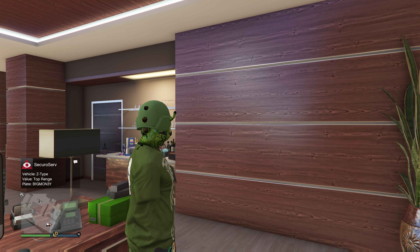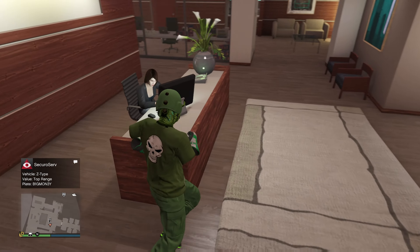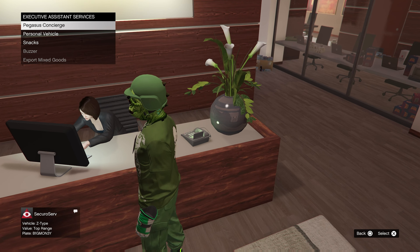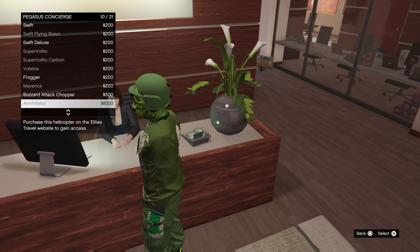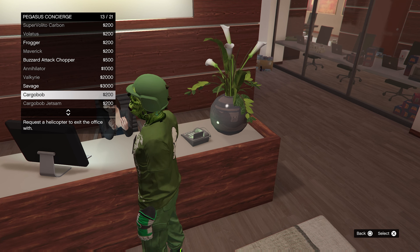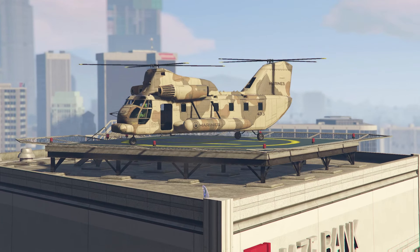Lucky for me that's actually a car I need to complete one of the collections, so we're going to go after it. Here's what happens if you do not see the car or the license plate on your list: just restart the application, load back into your Maze Bank Tower, and source again until you get one of the cars on your list. If it's not on the list, I don't want it.